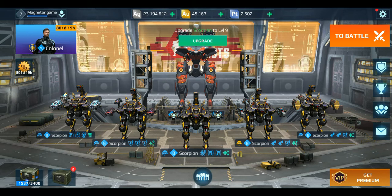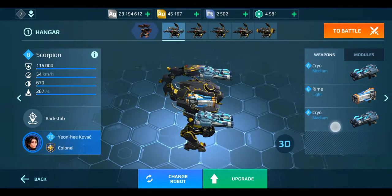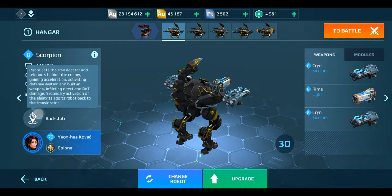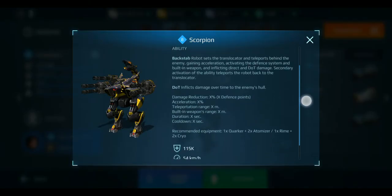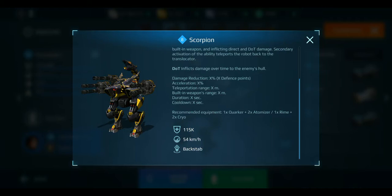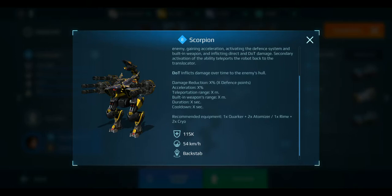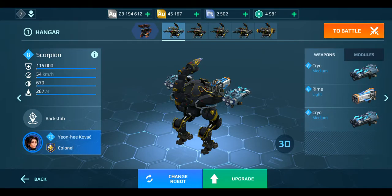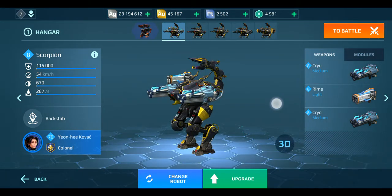The modules are perfectly fine. What do you think — is Scorpio overpowered or just good? The ability cooldown time — I need to check. The cooldown is listed as X seconds because they need to give us the exact figure. Actually they won't tell us all of this, but while playing we will get to know the limits for this duration and cooldown time. I personally think this robot is overpowered.